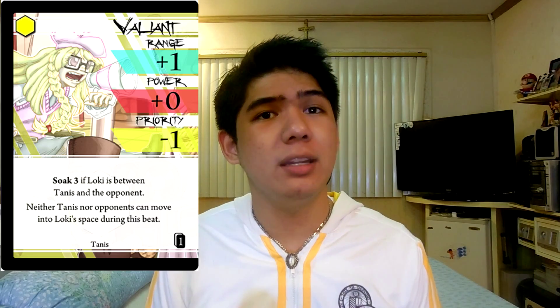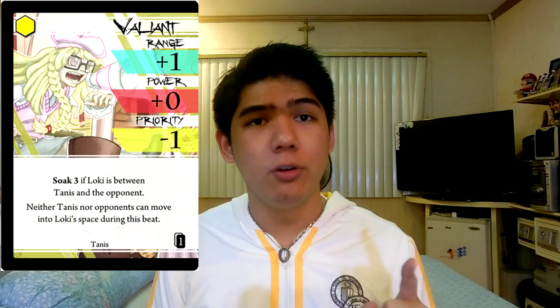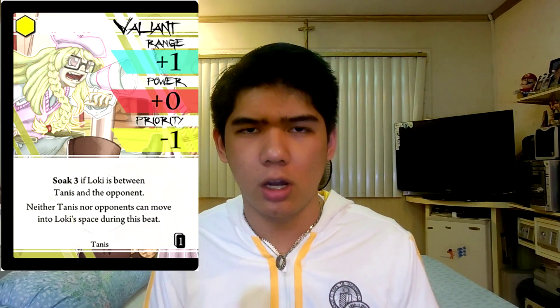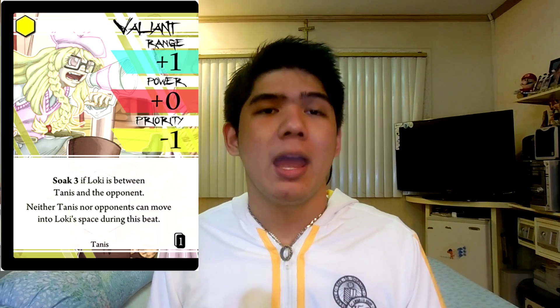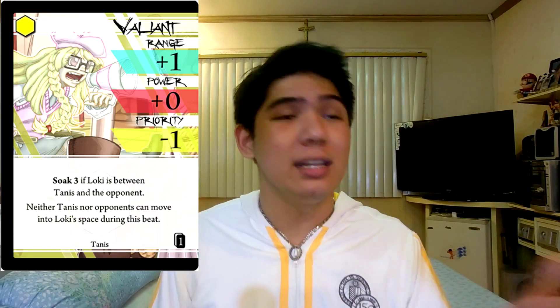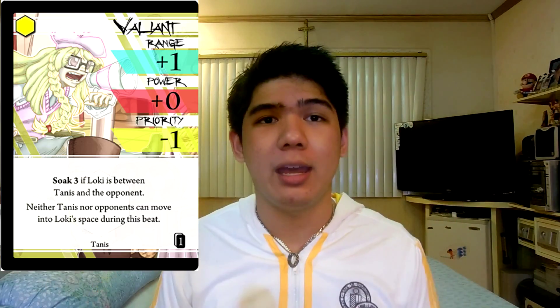First up is Valiant, or the Loki style. It has okay-ish range and really bad priority, but it makes up for it with some of the most powerful passive effects you'll ever see on a positioning-based character. If Loki is between you and the opponent, you gain Soak 3 — which is absurd because not a lot of characters get that, and some juggernauts don't even get that at all. The other passive effect, which synergizes very well, is that neither Tannis nor the opponent can step into Loki's space. This means that by having Loki out, you're not only able to get huge amounts of Soak, you're also able to dictate where your opponent can go.